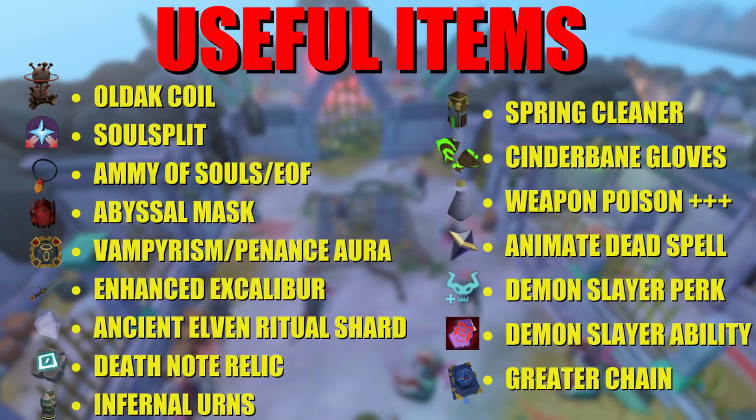Auras like vampirism and penance are very useful depending on your setup, same with Enhanced Excalibur for healing and the Ancient Elven Ritual Shard for prayer restoration. The Death Note relic can note infernal ashes if you have 108 Archaeology, and infernal urns can convert those ashes into prayer XP. Other useful items include the Spring Cleaner, Animate Dead spell, weapon poisons, Cinderbane Gloves since these are poisonable, incense sticks like Kwuarm or Lantadyme to extend overload timers and boost weapon poison damage, the Demon Slayer perk and sigil, and Greater Chain for AoE.